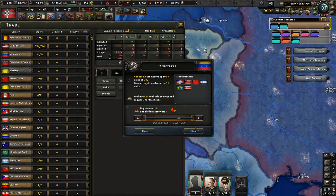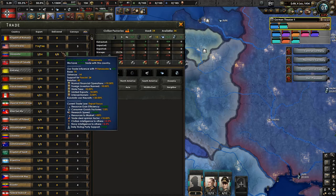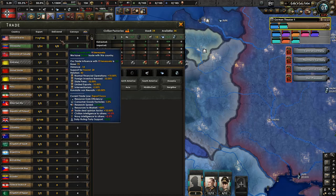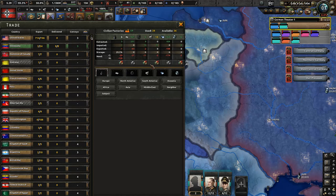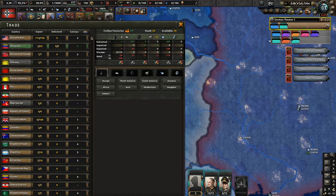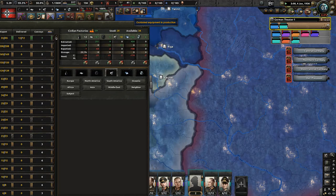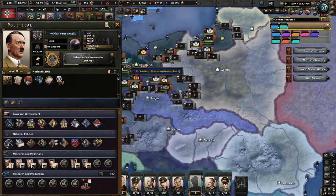Nobody else can really provide us with fuel except the United States. We'll monitor this and see if we can get more, but the fuel crisis is starting a bit early — not happy about that, but what can you do?